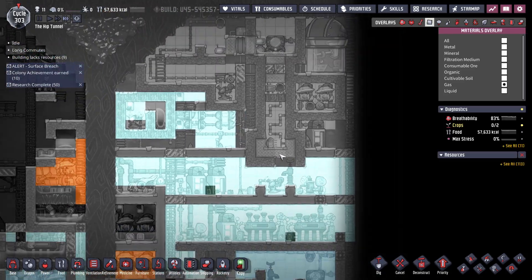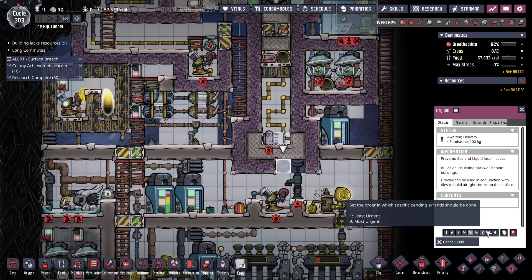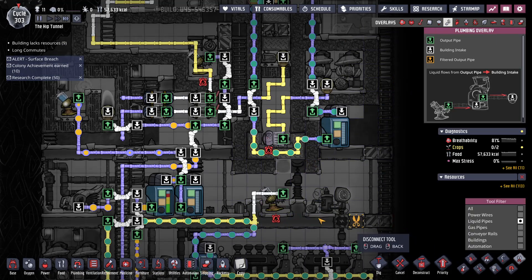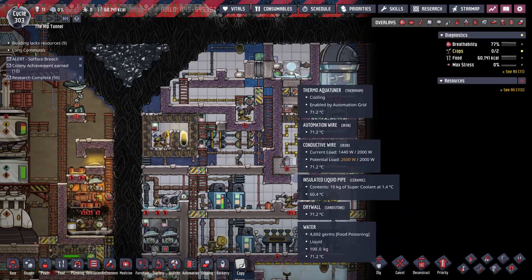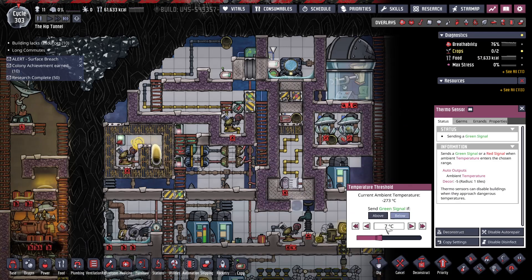Right now, some gas is popping up into here, which will help keep this up. I might even put in a temp shift plate there. Let's turn off this pump, just so nothing gets sucked up. This whole room's got to get up to 550. We'll send the green signal if you are above 150 degrees.